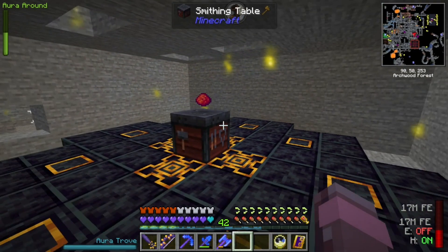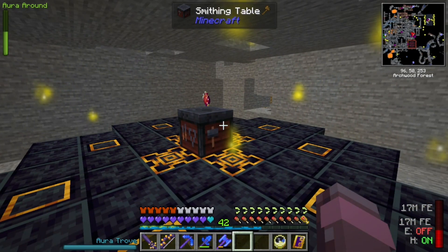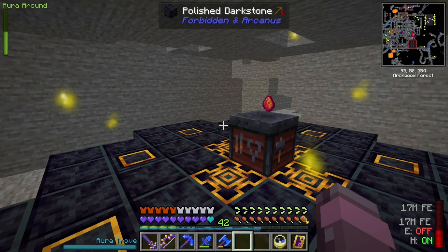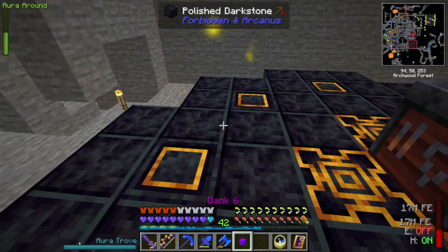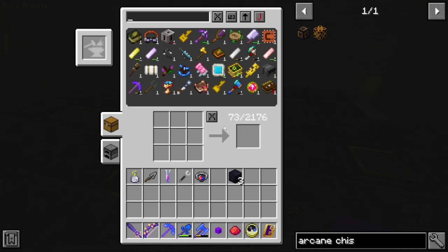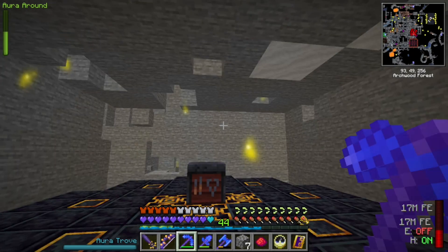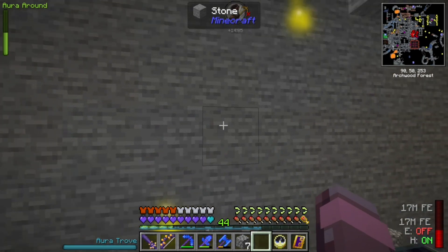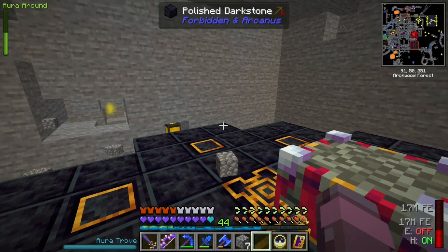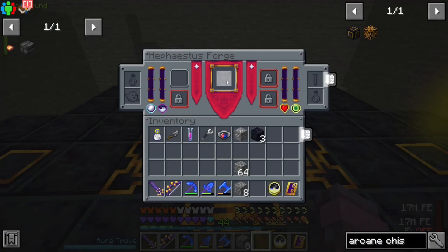I wonder if that's just the texture doing that — maybe that doesn't indicate something's happening. I've cleared a block of space up above. Yes! So now we know: it requires one, two, three, four blocks of space above it for it to work. And it seems to ignore these little lights, which is good. Wonderful — now we have this whole GUI that we get to mess around with.